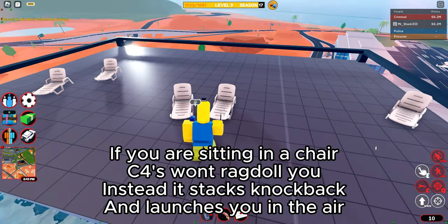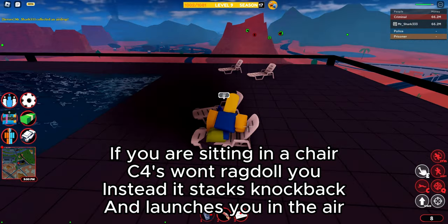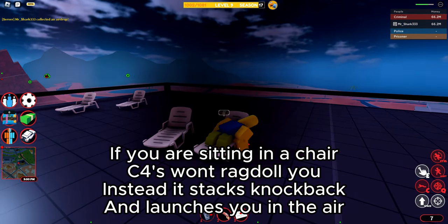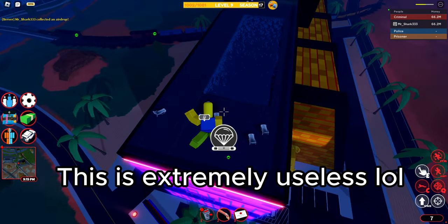If you are sitting in a chair, C-Frees won't ragdoll you. Instead it stacks knockback and launches you in the air. This is extremely useless though.